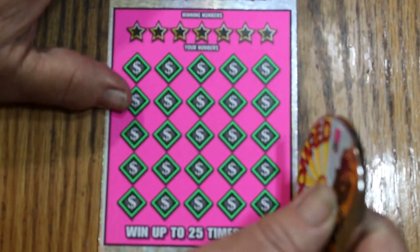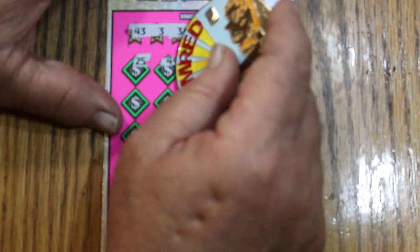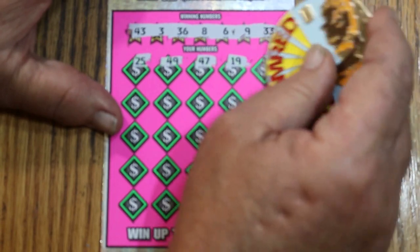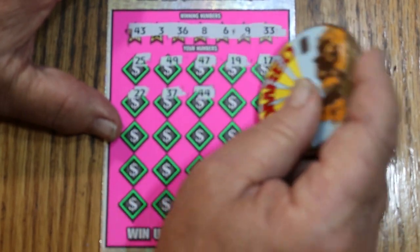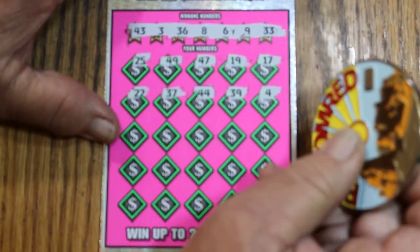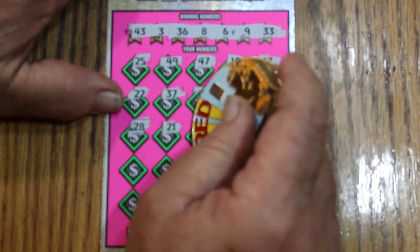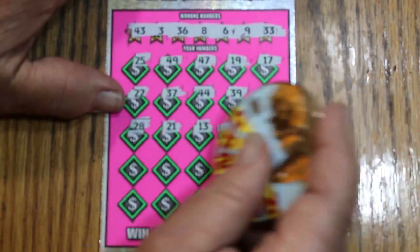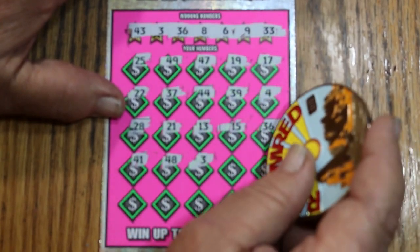Ticket 13. Your numbers: 43, 3, 36, 8, 6, 9, and 33. Play numbers: 25, 49, 47, 19, 17, 20, 22, 37, 44 club, 39, and 4. Then 28, 21, 13, 15, and 36—I think we got a win. 41, 41, 41, 48, 3. We got 2, 36, and 3—so 36 and 3 are matches.